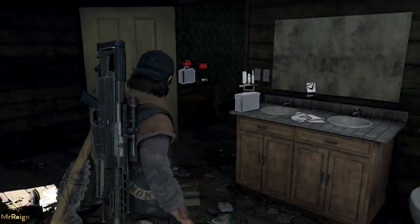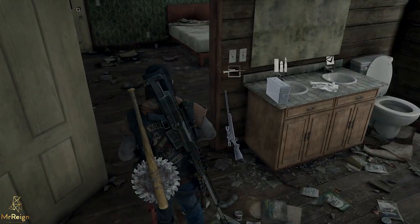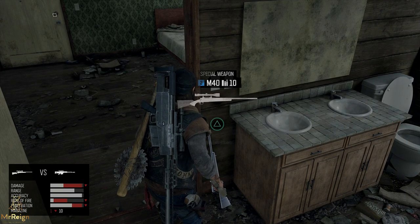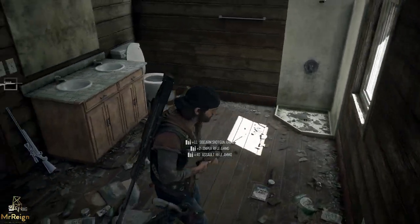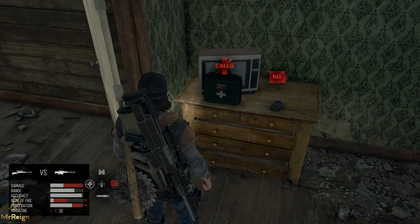So in here the sniper rifle is going to be chilling right over here. That door is going to be locked, so you have to come up the back side. The M40 is right there with some ammo, and there's going to be a melee weapon as well — I think there's a pickaxe with a med kit and an attractor right there.